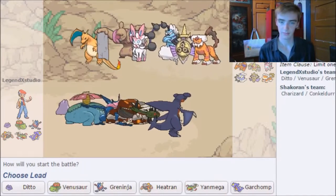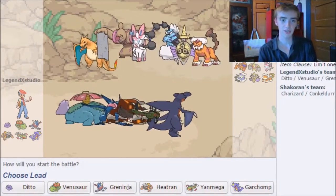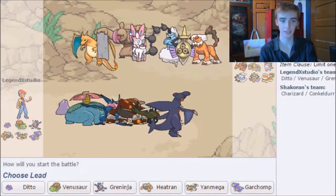So far I actually don't know where we're at with this. First opponent of the day — they have a team of Charizard, Conkeldurr, Sylveon, Thundurus, Aegislash, and Landorus. Pretty standard team.